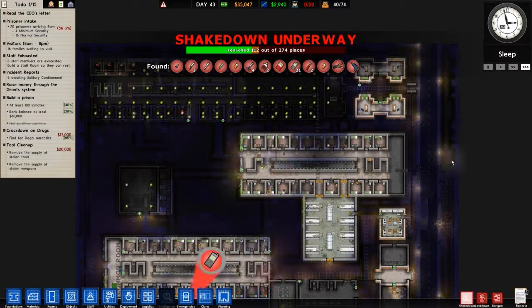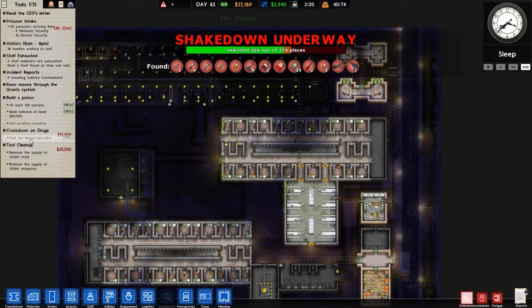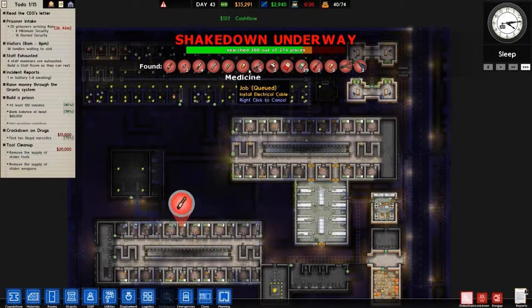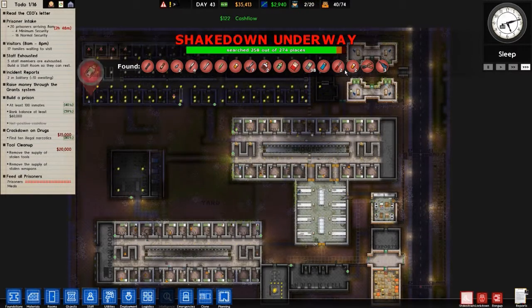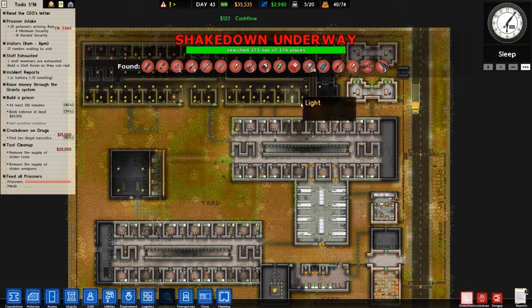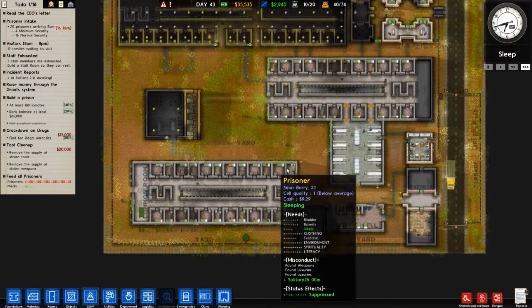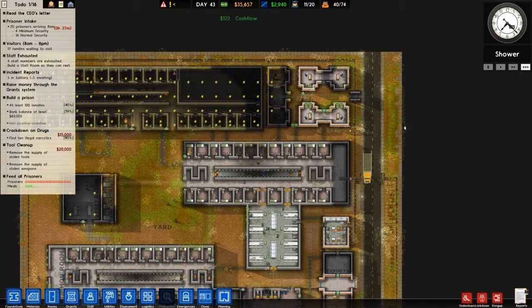Let's get stuff searched. Wow, that's a lot. And we'll be getting 20 more prisoners in five minutes time. Maybe I should have waited with this shakedown. Find 10 illegal narcotics. So what are narcotics? Medicine? This one? That's three. Needle, perhaps? Is that narcotic? One, two, three, four, five, six. That's six. 38 cell phones - that's crazy. Poison as well. So I guess all of these - needle, medicine, poison, drugs, and such - count as narcotics. For some reason our tools have not been removed.